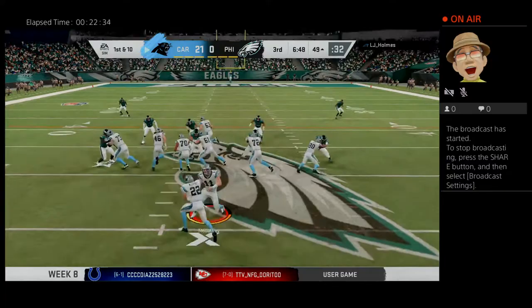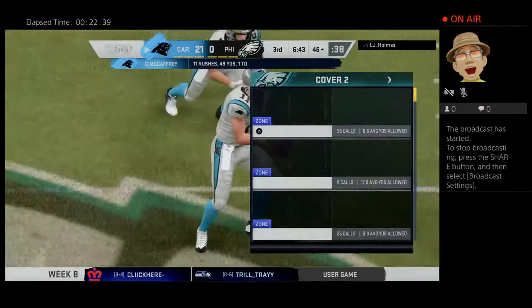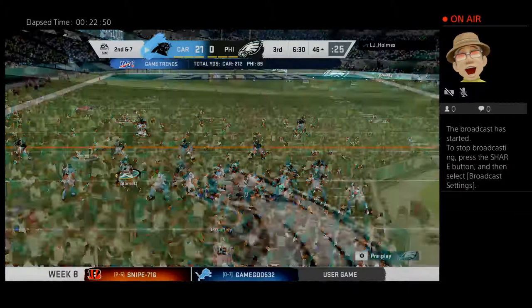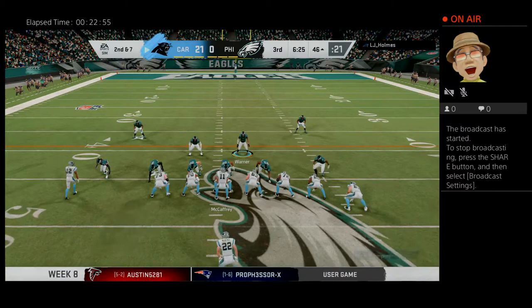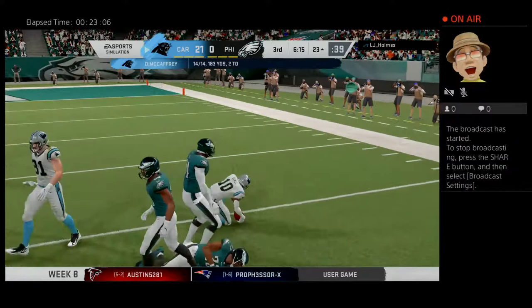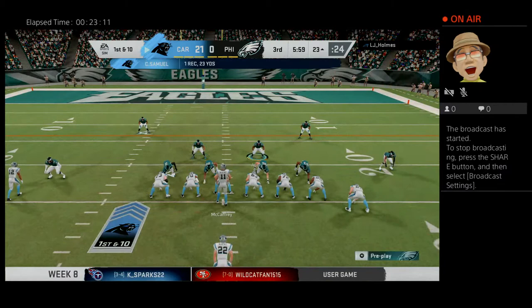They'll try to get the running game going with McCaffrey — the stop was made by Jannard Avery. Third quarter and you've got the lead — you're not ready to go into that four-minute offense to close the game out, but a running game can really benefit your team right now. Three yards on that last carry, here's second and seven. They'll look to throw — this one complete to Curtis Samuel, and he goes down not before getting this inside the 25. 23 yards the pickup there.